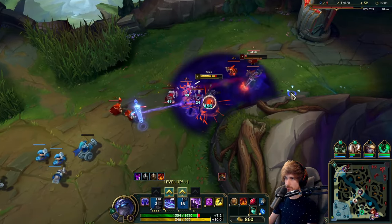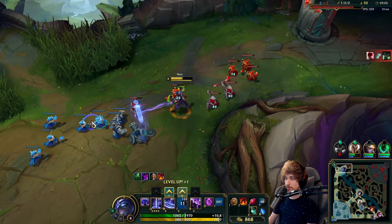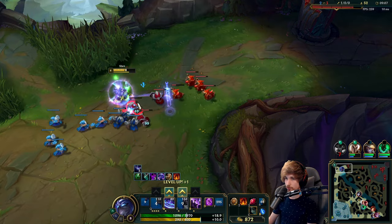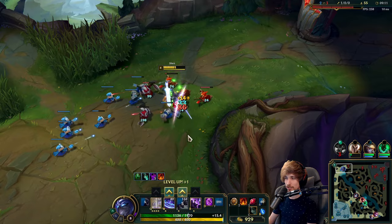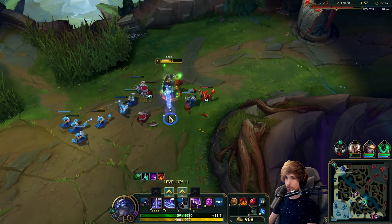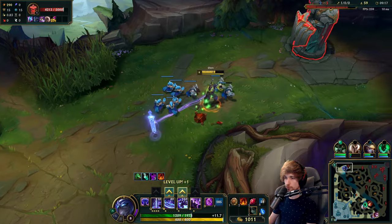One of my auto attacks just messed up — wow, that could have been a kill right there. It went on the wave instead. I pressed auto-move-click so it actually attacked the wave instead of just moving forward.